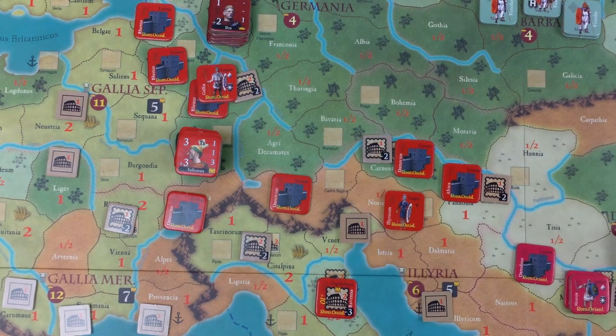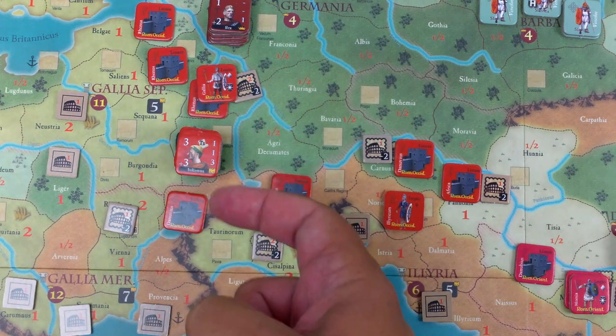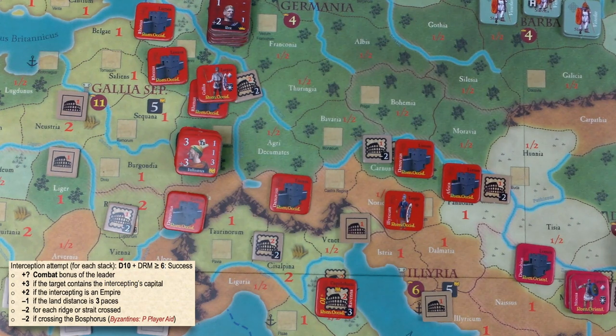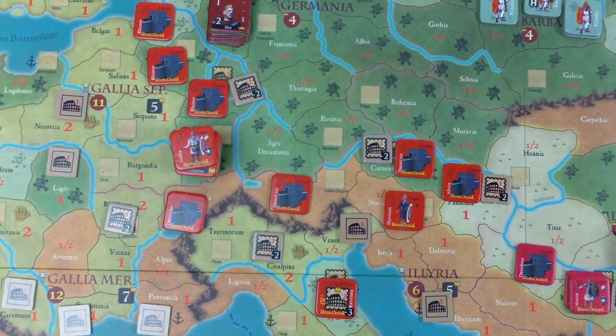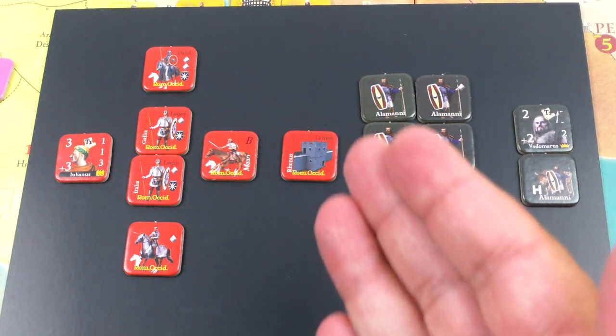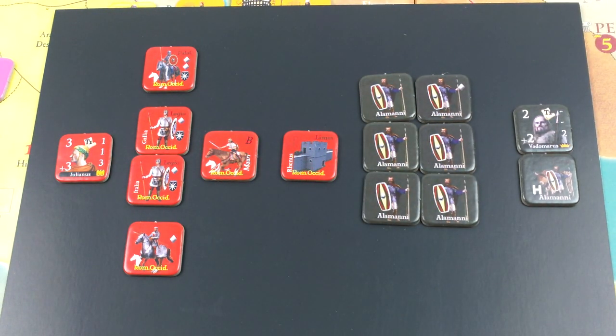There's no 'I changed my mind' option for the barbarians — they're stuck. I think the Romans need to get even more aggressive here. Even though the Franks are coming, this is a lot of Alemanni, so the Gallia legion is going to try to intercept as well. For them there's no leader, so the only modifier is the empire bonus of plus two. We need a six — got an eight, ten. These guys intercept too. Here are all the troops. While the Romans were attempting to intercept, the Alemanni were breaking through the limes — it is destroyed.